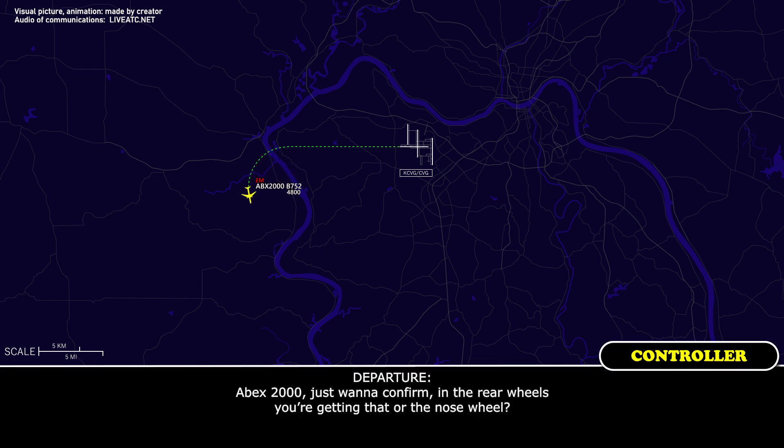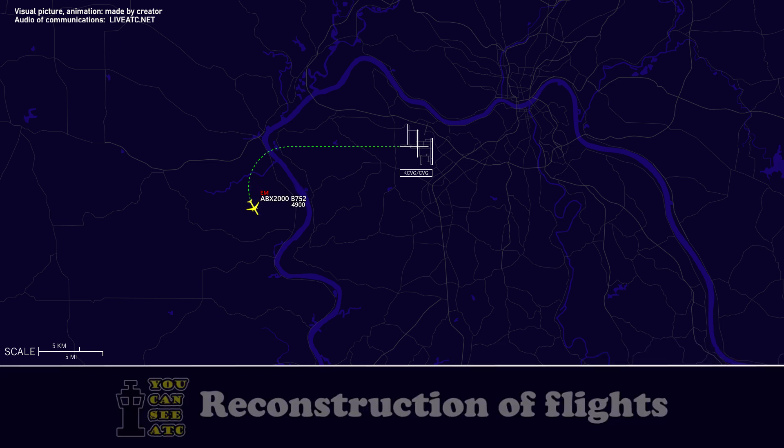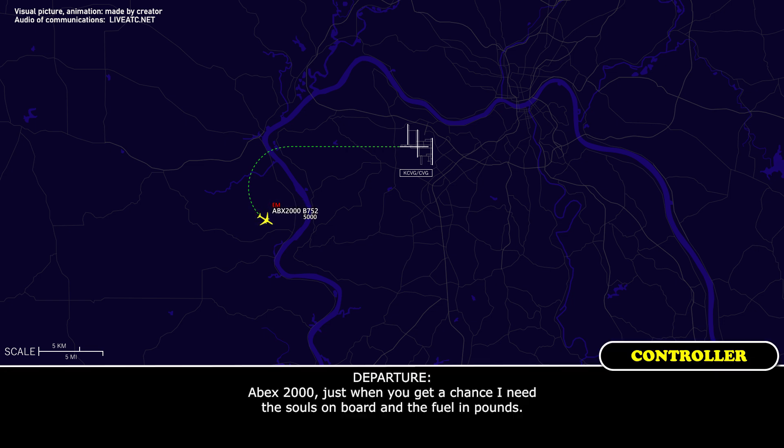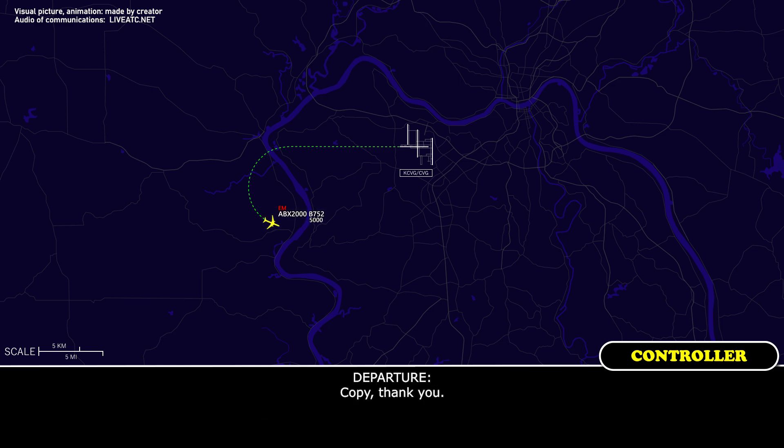Apex 2,000, just want to confirm — on the rear wheels you're getting that, or the nose wheel? Apex 2,000, just want to get a count — I need the souls on board and the fuel on board. Copy, thank you.